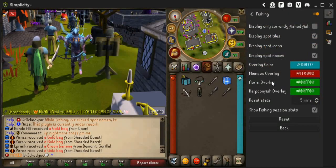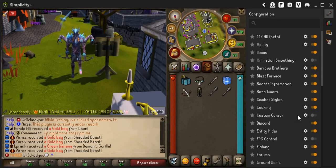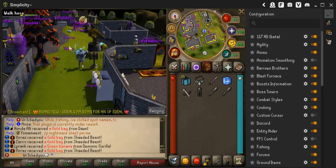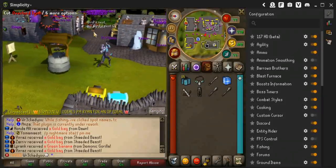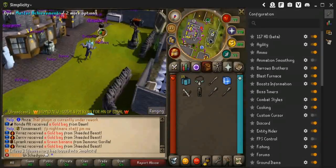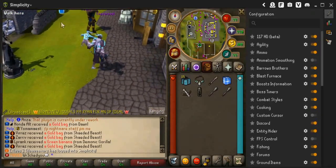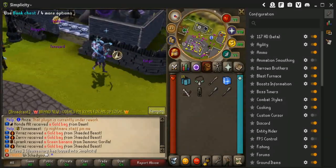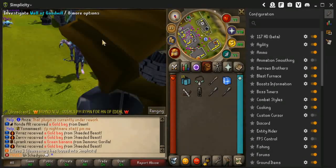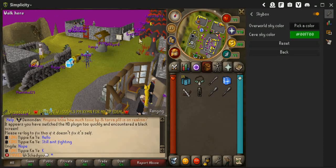Something I noticed that was pretty useful from the updates was the new entity hider. Go down to configurations and find it — it gives you higher FPS and better visibility. It basically removes every player around you, though it still shows their names so you know they're there. It makes the game a lot smoother. If you want better FPS while bossing or doing anything in game, definitely toss on the entity hider.